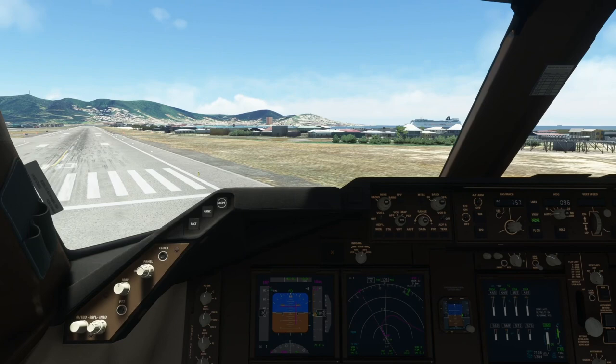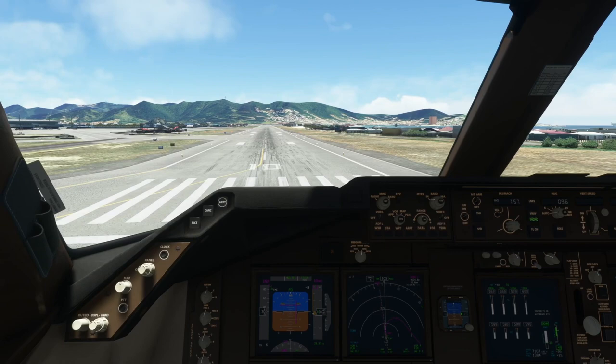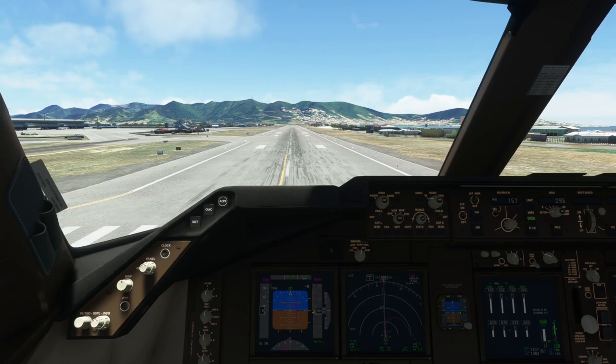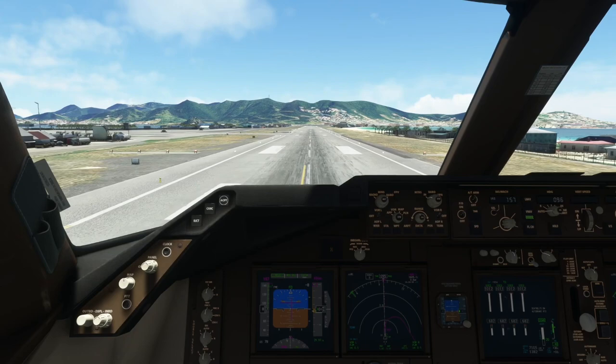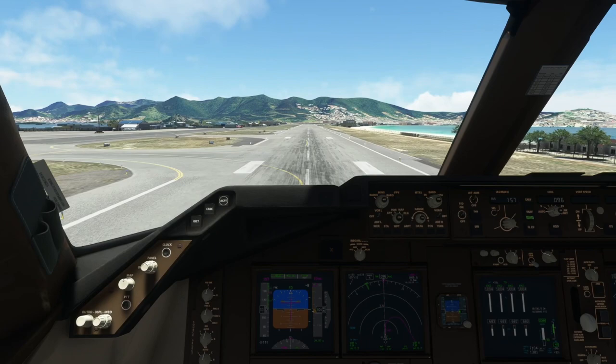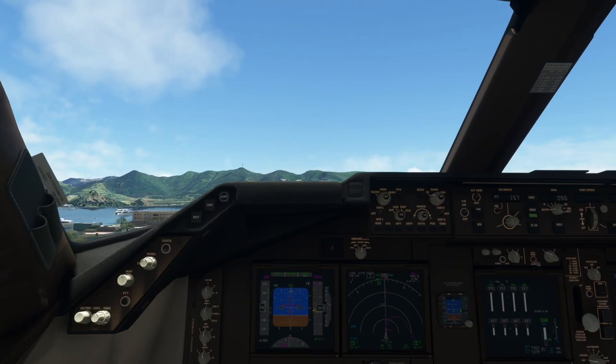We'll start bringing the power up. I think we're nicely lined up there. Power's coming up. Good TOGA, we have thrust. Airspeed's alive, 80 knots. V1, rotate. Positive rate, gear up. At about 50 feet we make our right-hand turn. You can see the terrain popping up there.